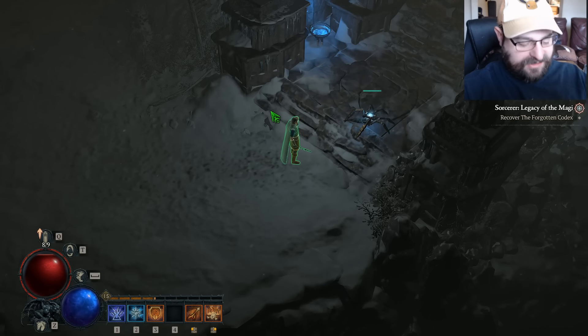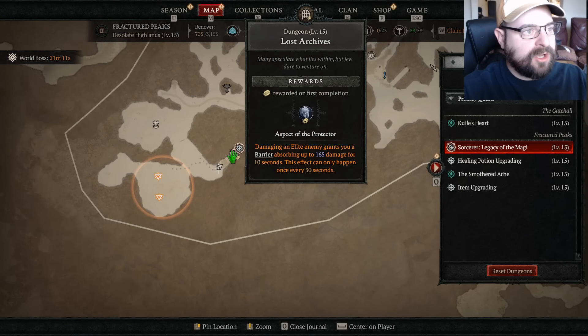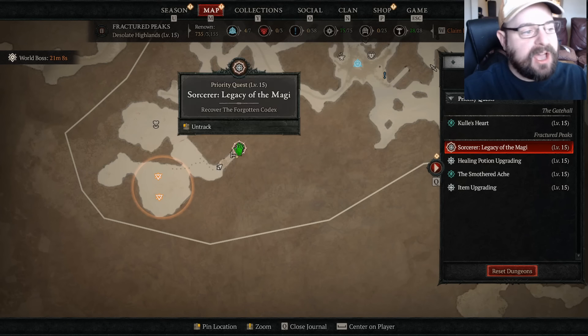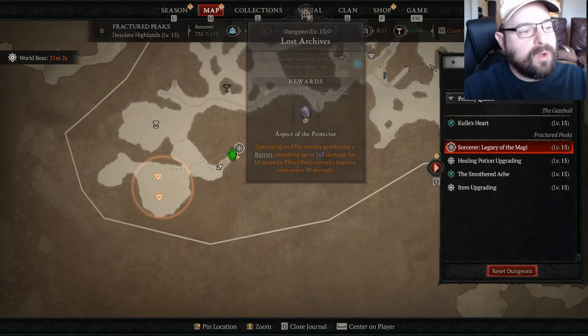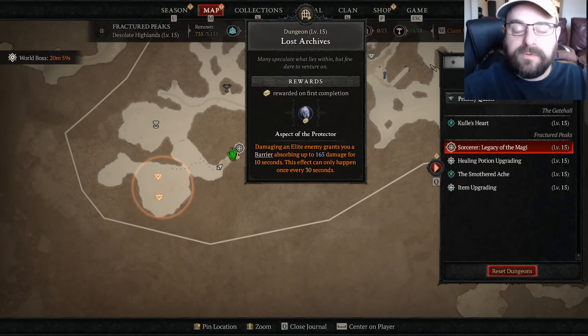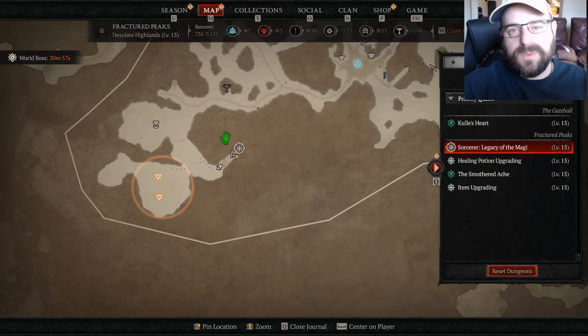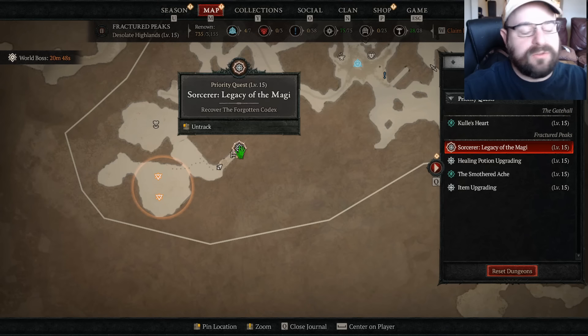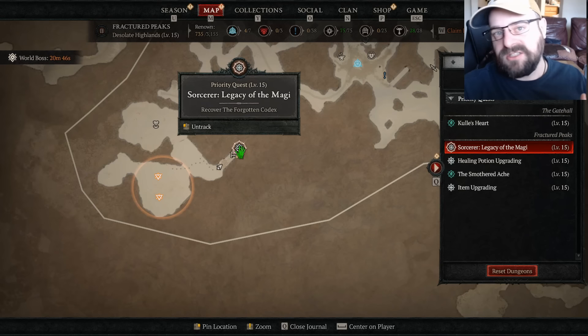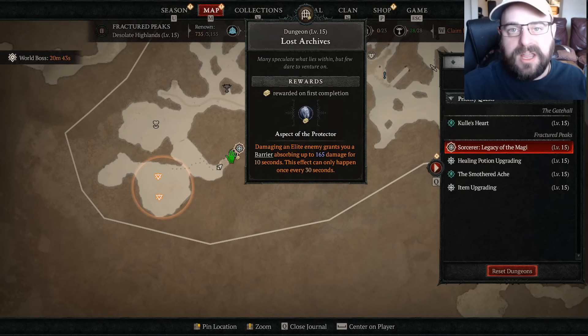Your enchantment quest is going to send you into this Lost Archive dungeon. You're not going to have to complete the whole dungeon to get your enchantment slot, but if you do want to unlock the Aspect of the Protector, it would be good for you to complete the dungeon. I'm going to do that just in case I want to use the Aspect of the Protector on like my helm, just to add a little bit of damage with the barrier. If you have no intention of using this codex, you could just stop when you complete the quest.